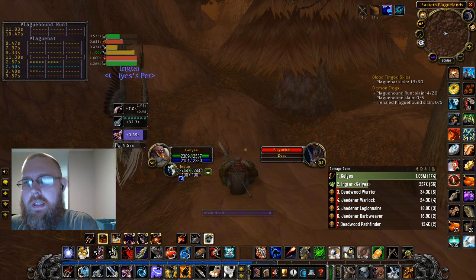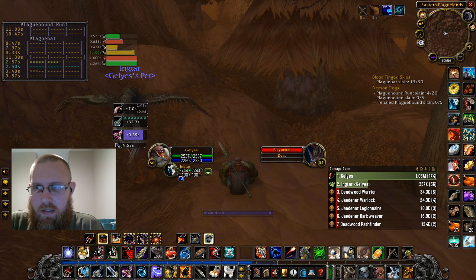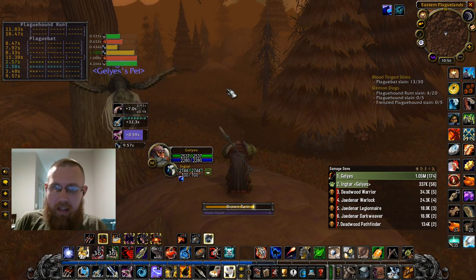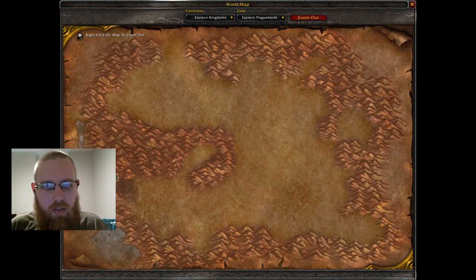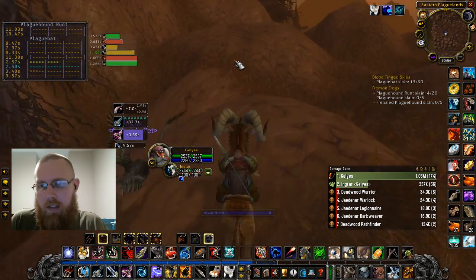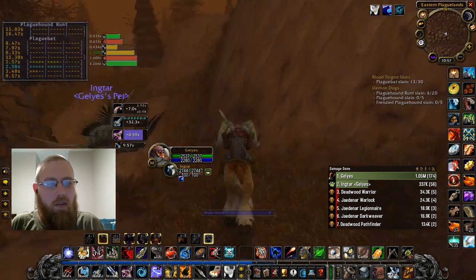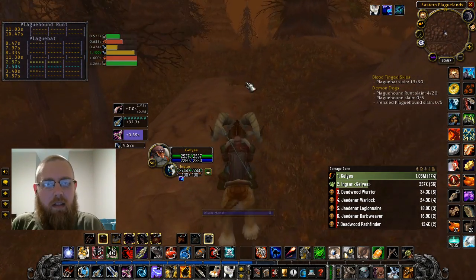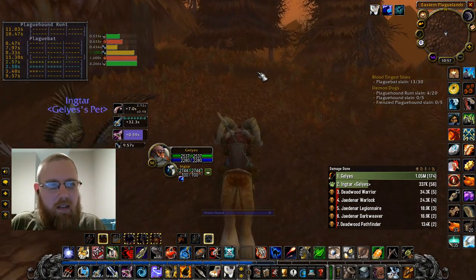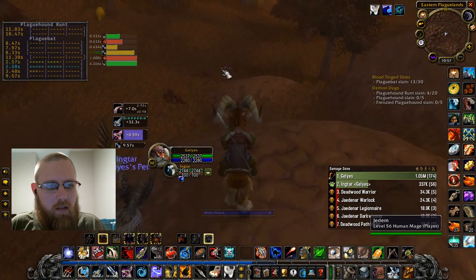Is it buffs? Certainly buffs — I read the Hunter Classic Discord and people are trying to see how to maximize damage, so buffs come up naturally. There's some card decks but I don't think they're any good for Hunters at least. I'm killing all the stuff, man. Is that thing running away from something? Can't tell — wasn't sure if it had aggro on something or was resetting.